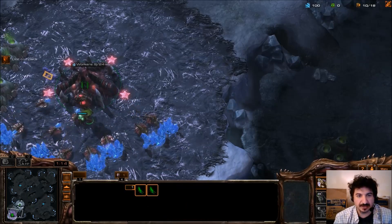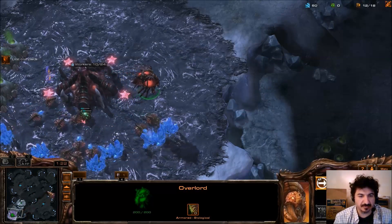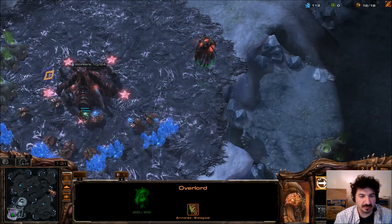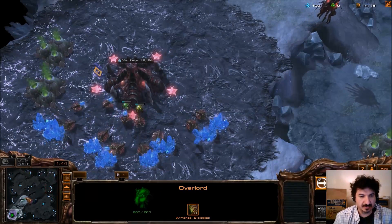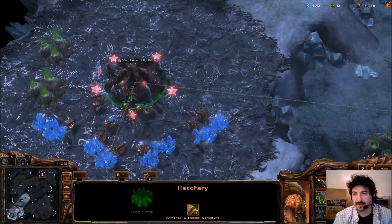I'm basically going for a 14 opener on hatch. I'm going against Zerg, so I don't need to watch the ramp here. I'm going to go there to see if he's going to expand. I'm also going to send this first overlord here to see when he expands, and then we'll move him out of the way. So I've got my 14.